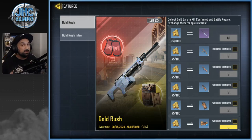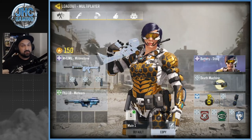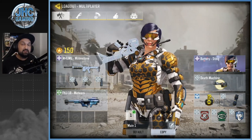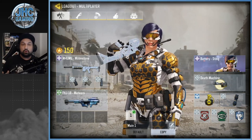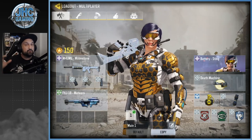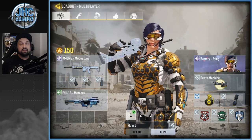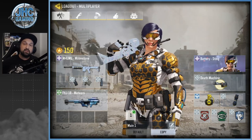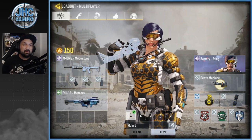I want to share my loadout first. To get gold in Kill Confirmed, you need to get kills — you get one gold every time you get a kill. You can pick up your dog tag to confirm your kill, which gives you an extra gold. But if your teammates get your dog tag, it also counts as one gold, so no stress if you don't pick it up. You can also pick up your teammates' dog tags for extra gold.